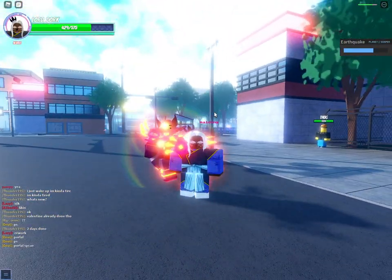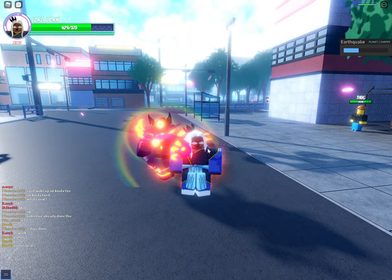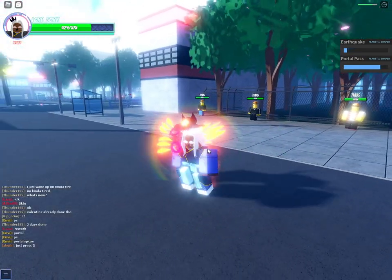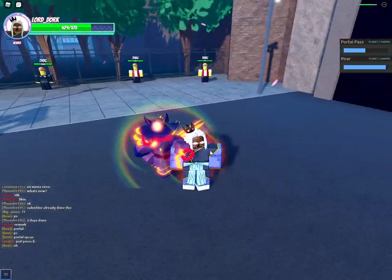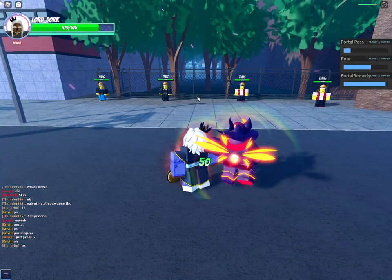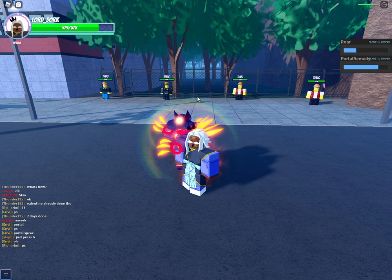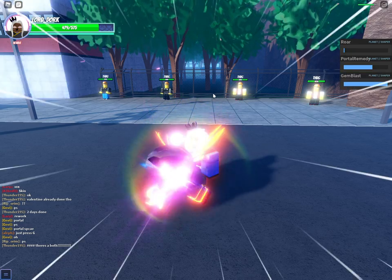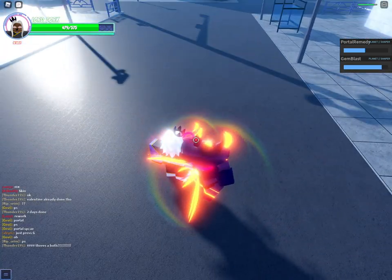I am glowing, but that is besides the point. So as I said, E is Earthquake, R is some type of teleport attack — it does damage. It literally just says Roar. Y will heal you — portal remedy is a heal. And F is Gym Blast, but I want to see that again once I get a better angle.